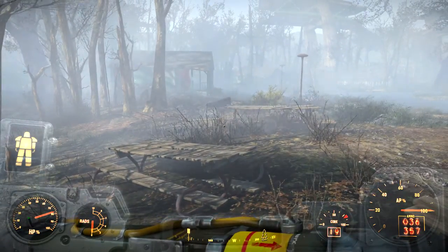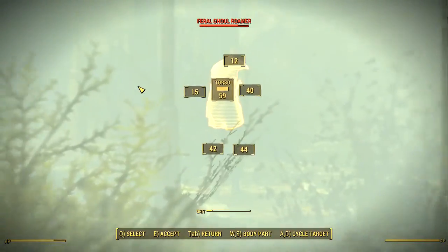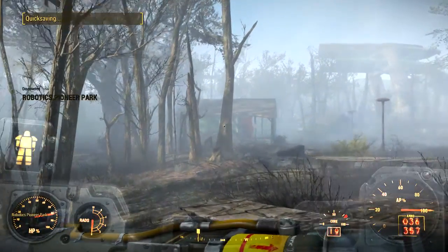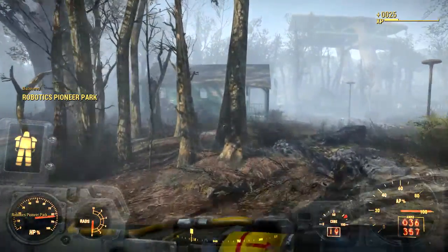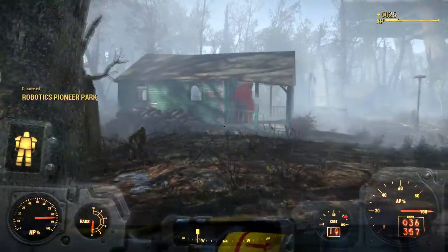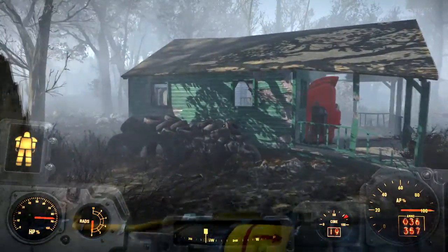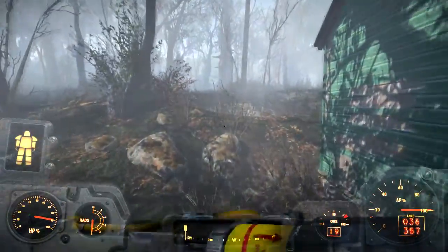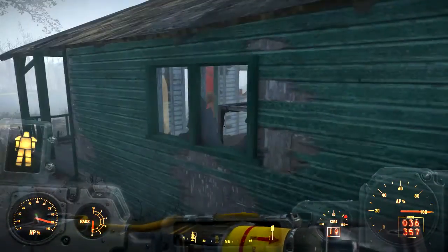I don't want to walk into another deathclaw. I don't know what that is over there that's red. Last time I was here, right inside of this building was an alpha deathclaw, and I really do not want it to say hi if it's still here.